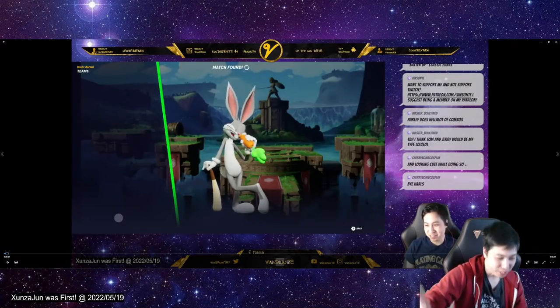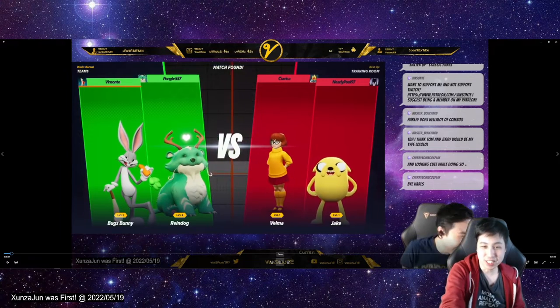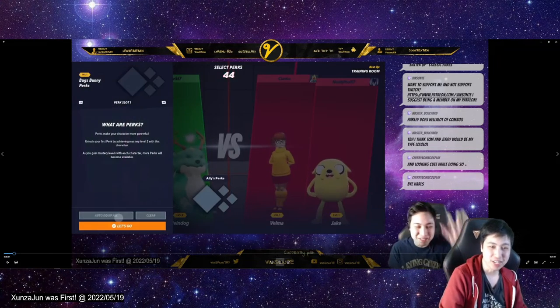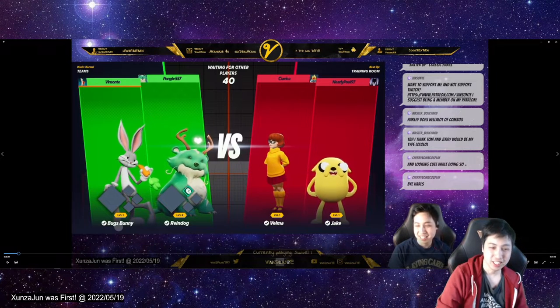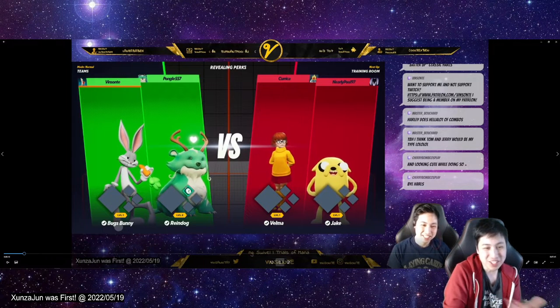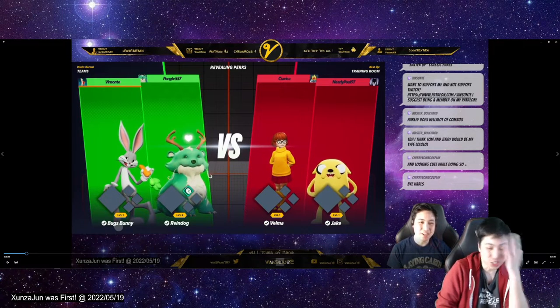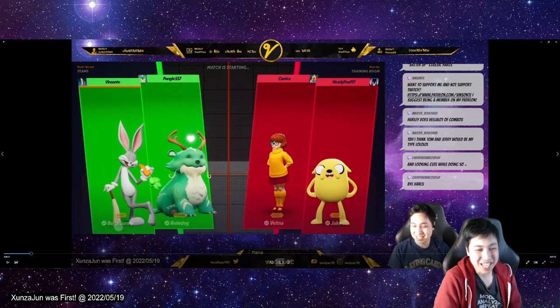Alright, so this is my first match using Bugs Bunny. It was last night and I'm just teaming up in random. We have Rindog here versus Velma and Jake. We're all like level 1, level 2. It's not too bad. I didn't even know what moves he had. I didn't even go to the lab. I just started and then realized I should, but I didn't. So we're just going in blind.